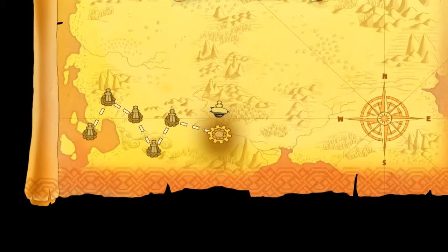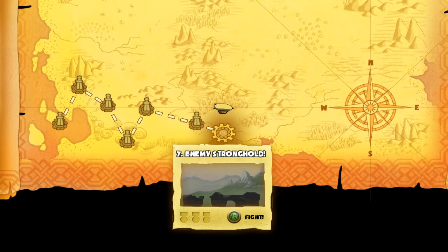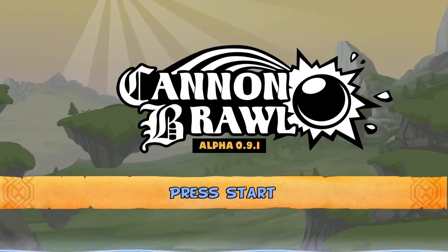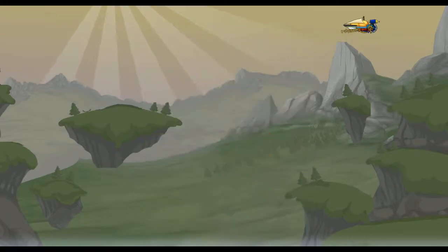I've missed the second star a couple times — efficiency. Because you build stuff that you don't need later. That's all of the missions. There's probably not AI battles yet, but let's find out.